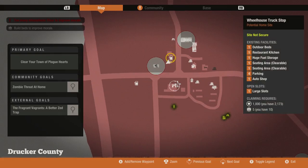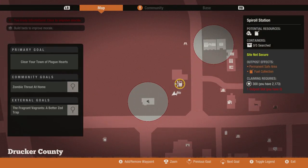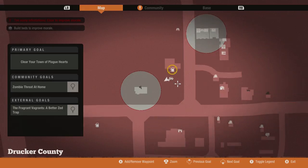For example, you will see a food icon which is like a slice of pizza, and then there's also fuel which is a gas canister. There are also others like this gas station which has materials, and then there's also medicine, water, and power outposts as well.